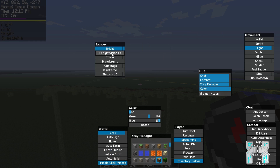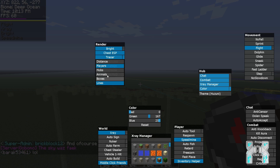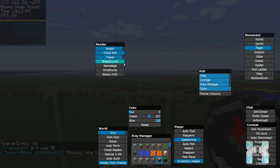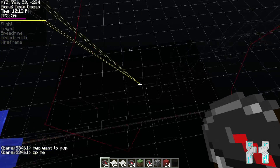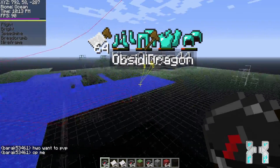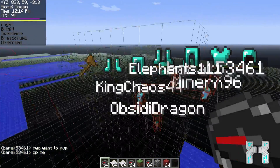Last but not least we have the rendering hacks. There's brightness with night vision and gamma mode, chest ESP, and tracers — you can set the width of tracers in the Hasuni options and choose whether to trace players, mobs, animals, or items. We have breadcrumbs which draws a line behind you, name tags with adjustable scale, and show armor option. There's also wireframe which draws the whole world as a wireframe model, but you have to deactivate x-ray first — and it works really well without lag.